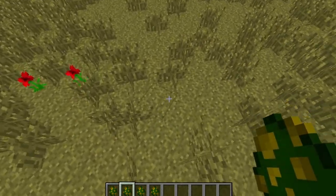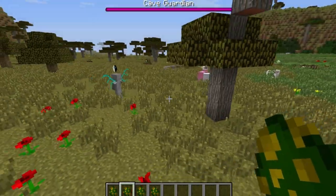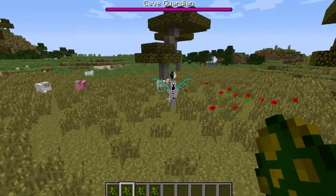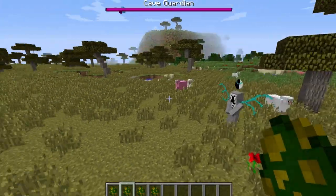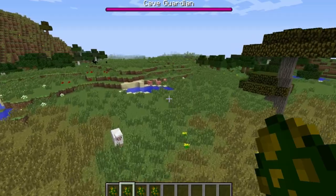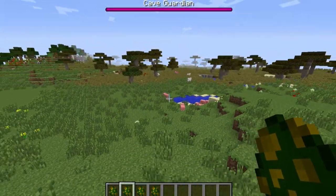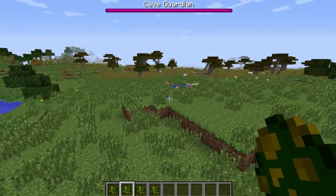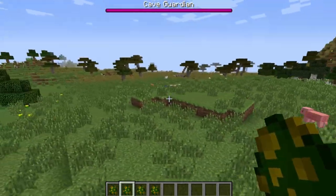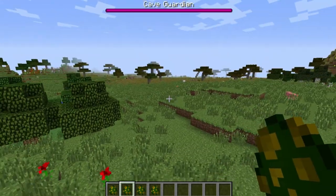Last but not least, here is the second boss — the Cave Guardian. I'm going to move super fast because its noise is incredibly annoying. It sounds like a gasp — it looks terrifying, sounds terrifying, and it is terrifying. I can move super duper far away from it and I will still hear it. I hate it.